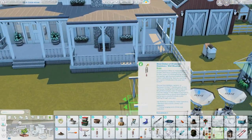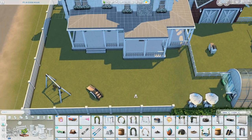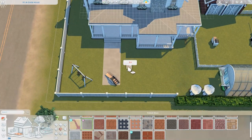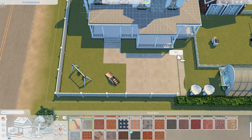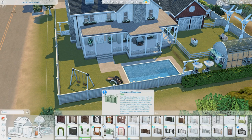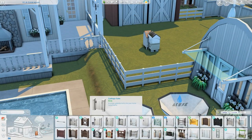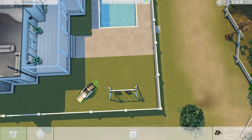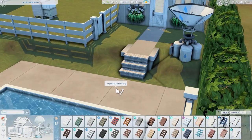So if you download this from the gallery, all the plants will already be planted. If you want to change them, just take the planters out, have your sim plant them, and put them back. I filled them with a variety of flowers and berries — I considered vegetables since it's a farm, but decided it wasn't totally necessary.